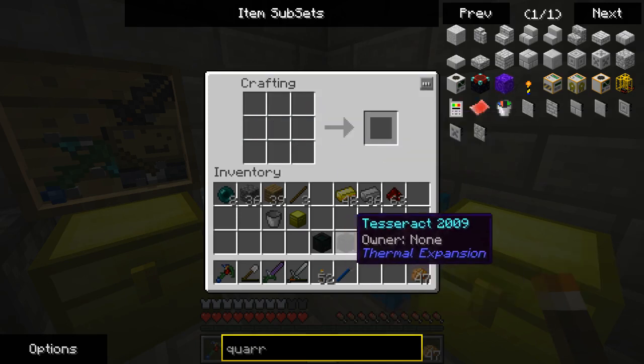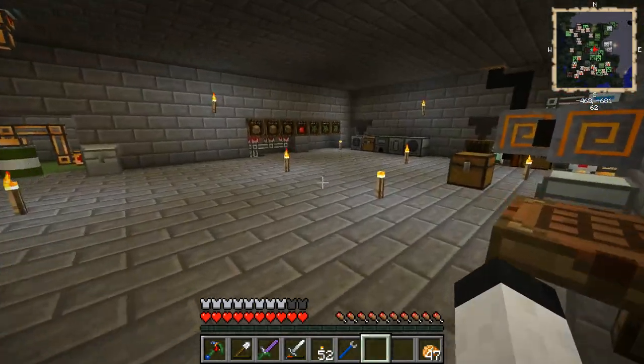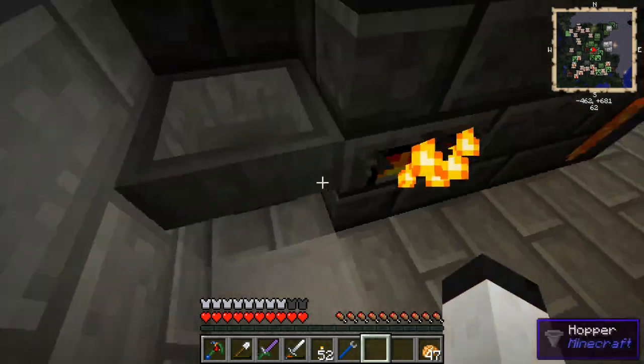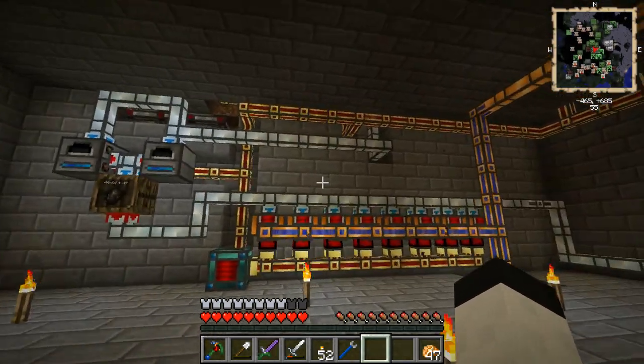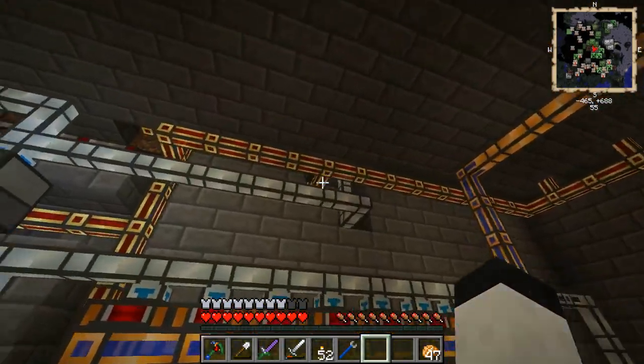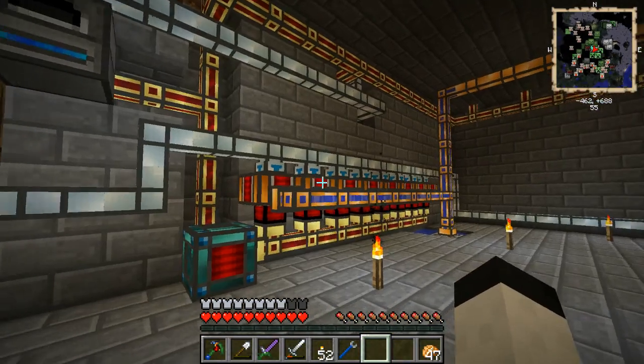Tesseracts. They've changed it — there's no longer different types of Tesseracts. And as you can see, a lot of stuff is missing from here. I made another elevator and made my ridiculous setup of pipes and wires and this, that, and whatnot. So this is an absolute disaster down here.